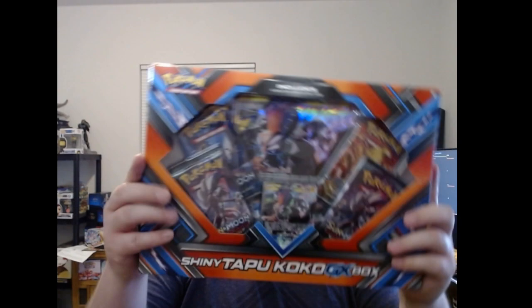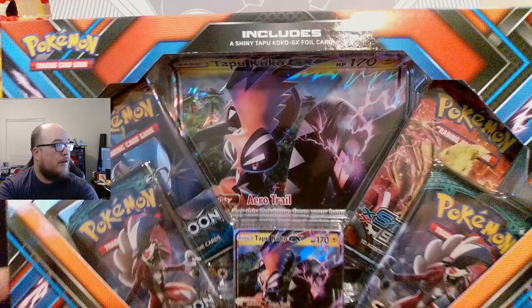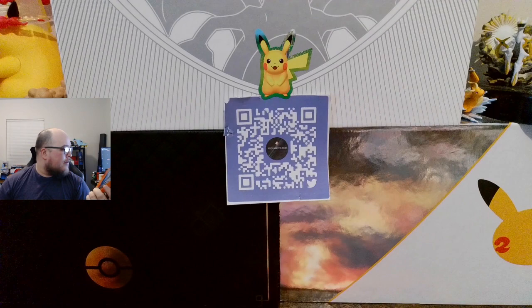Hello everyone, my name is McKellen, welcome to my channel. Today we're going to be unboxing the shiny Tapu Koko GX box. You can see some crazy airiness on it, and then some Silver Tempest booster packs. Let's go ahead and open these up — it's extremely bent, but obviously it's a 2017 box.